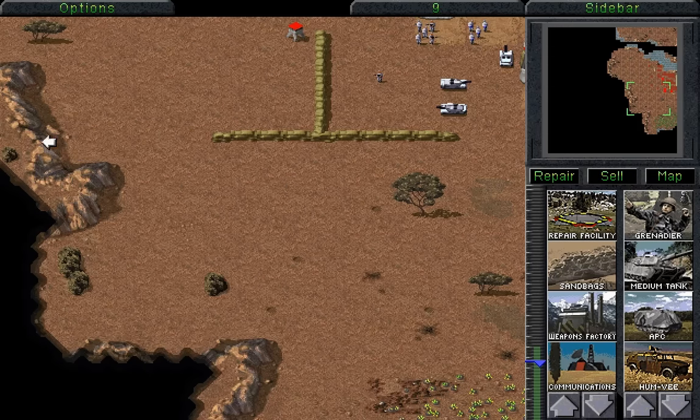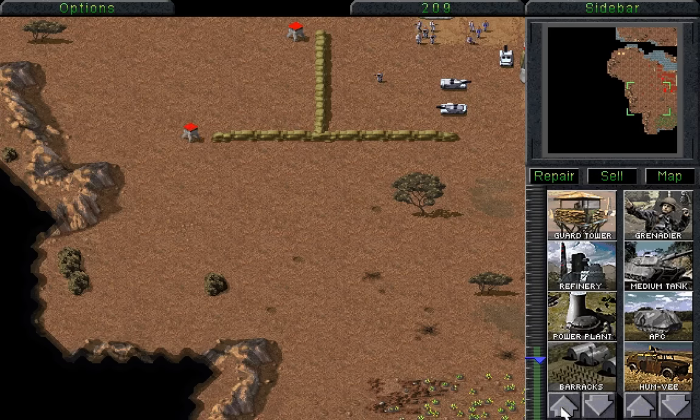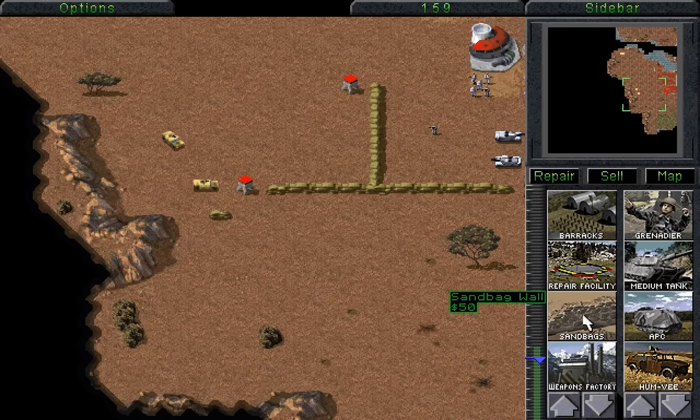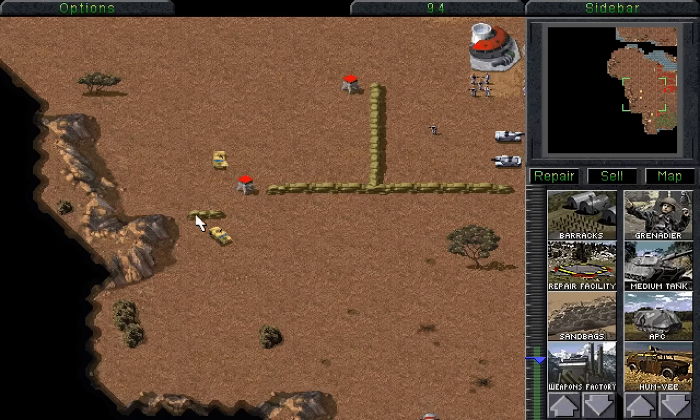There we go. What we're going to do is we're going to build a Guard Tower over here, and then we're going to build some sandbags over to there, and we're going to have two Guard Towers here. Construction complete. There we go — one is right there. That should hopefully hold up those Humvees. Construction complete. It's definitely getting some firepower there. Just need to repair that for the moment. That's most certainly working.